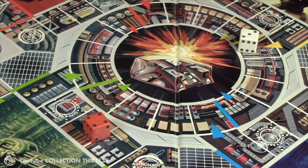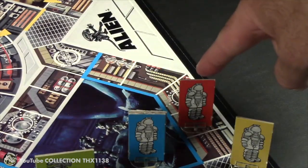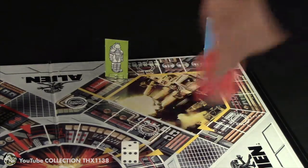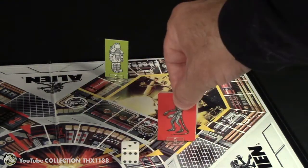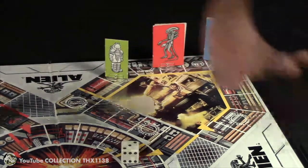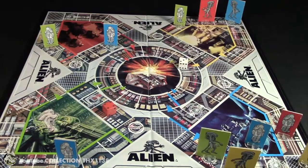Red rolls again — a three and a four. He moves three spaces, just missing the safe space, then four more spaces facing the green astronaut. That ends his turn.